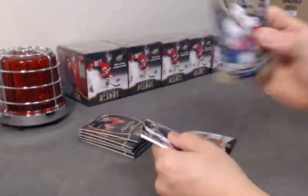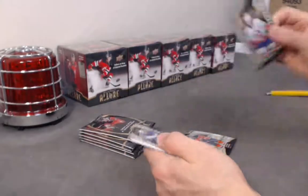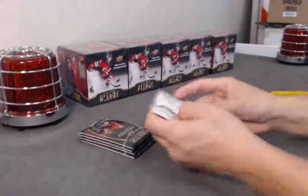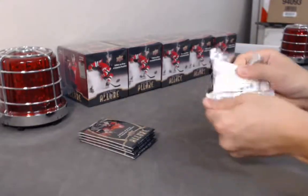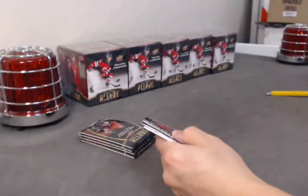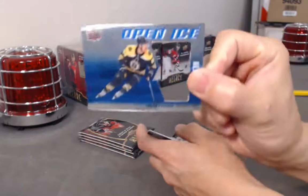Oliver Wallstrom top 50. Cody Glass white rainbow die cut. Wallstrom base. And a Paling base. Guillaume Brisebois base rookie. Open Ice of David Pastrnak.